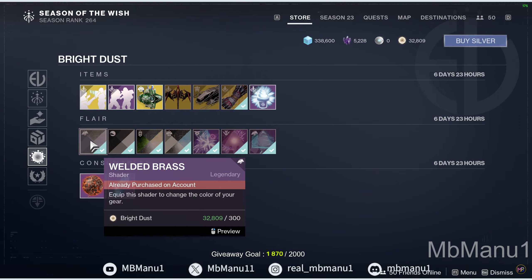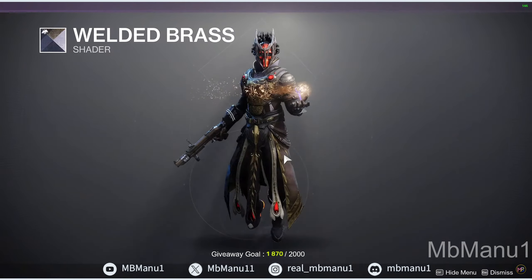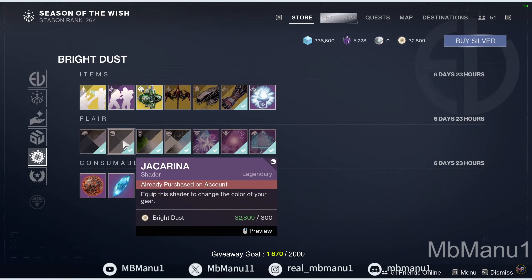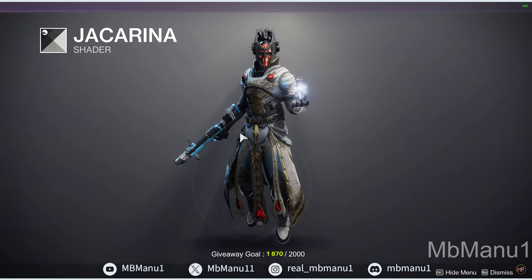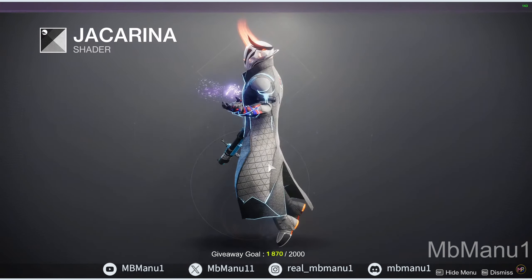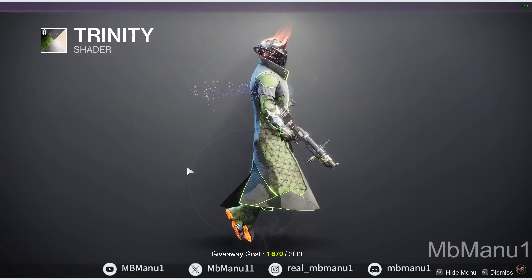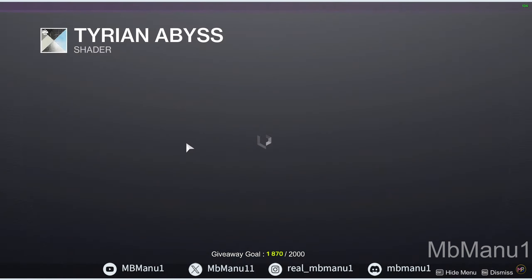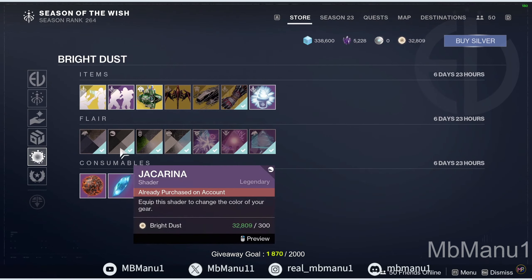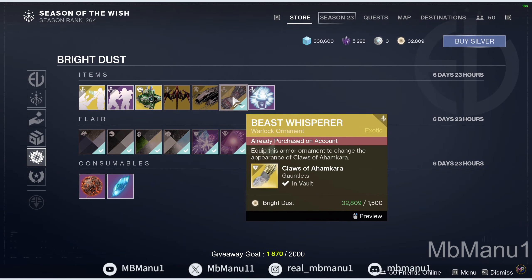By the way, we will check out the Hunter and Titan exotics as well. Let's check the shaders first. We've got Welded Brass — it's above average and available for 300 bright dust. Zacharina — no need to think about it, just go buy this one. It's one of my personal favorites in the game. Coming to Trinity — also really cool, you can buy this one too. And Terry and Abyss. So apart from Welded Brass, all three are really good — buy them if you have 900 bright dust to spare.